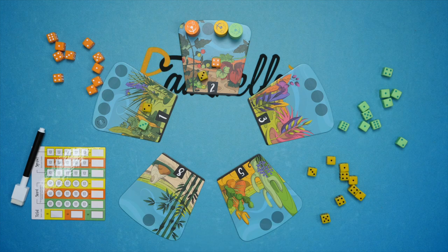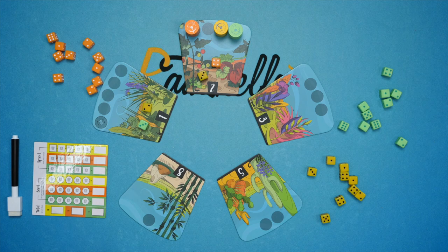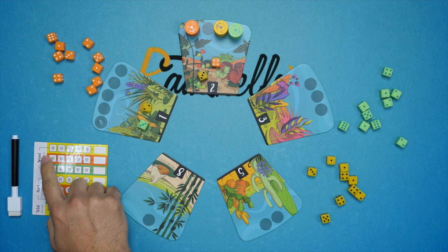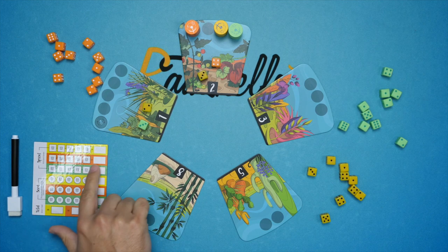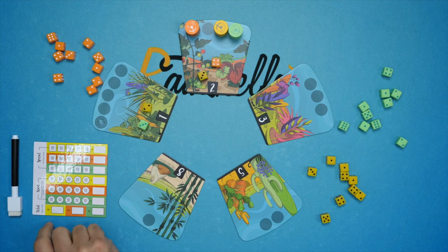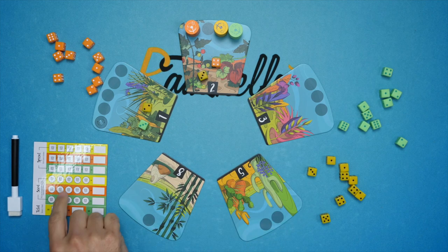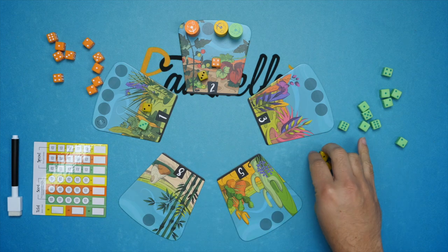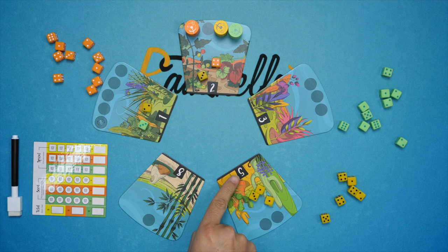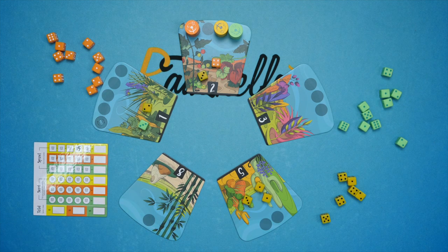Now let's talk about scoring. There are two things you'll be scoring for, and you'll add the totals together to see who the winner is. The first is sprout scoring. Every die that you have in a garden — the pips do not matter — gives you a number of points equal to the value of that garden. So for example, if the yellow player has three dice in the five garden, each one is worth five points, scoring 15 points total.